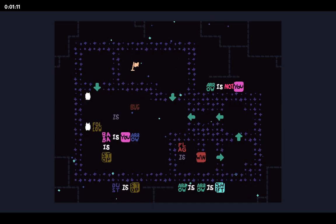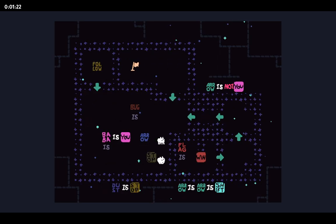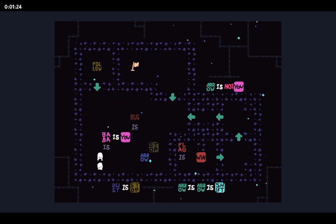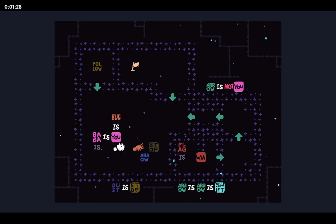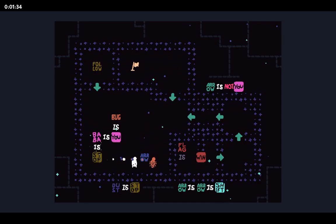I could have done this with 'bug is you' — that might have been useful because the follow can be better, and the arrows can not be in the same spot. Anyway, 'bug is you,' Baba stops — it still works out, is what I'm trying to say. I didn't need to do that transform, and the bonus is that I have another character now.